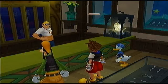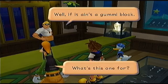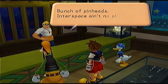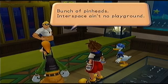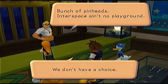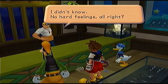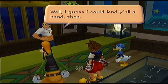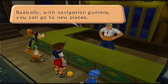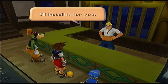Sid sees the gummy block and says we're flying a gummy ship and don't know anything about navigation gummies. Inner space ain't no playground. We explain we have to use the gummy ship to go to other worlds — we don't have a choice. Sid says he'll lend us a hand. With navigation gummies, you can go to new places — he'll install one on our ship.